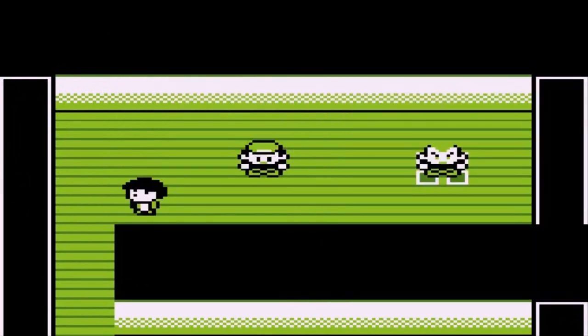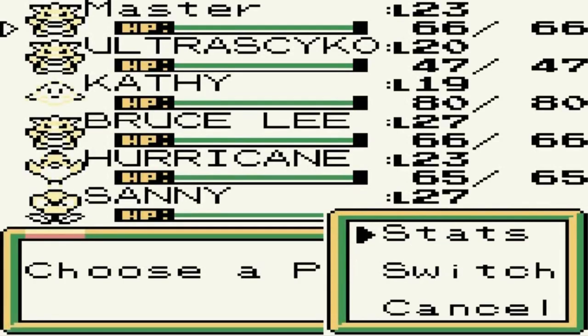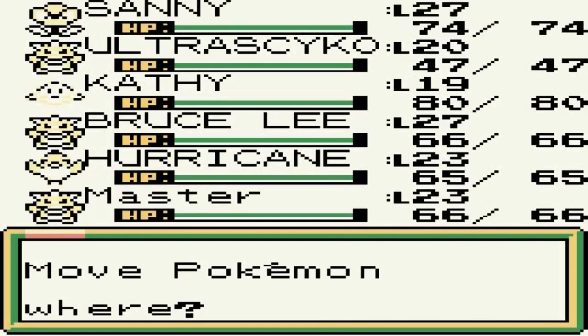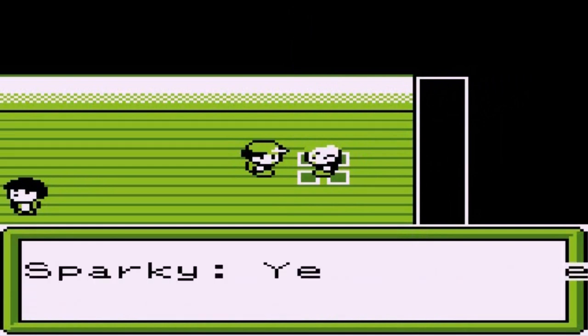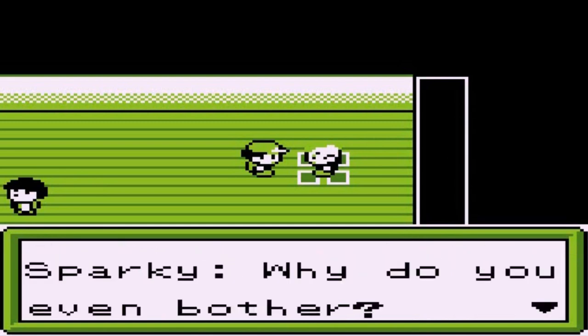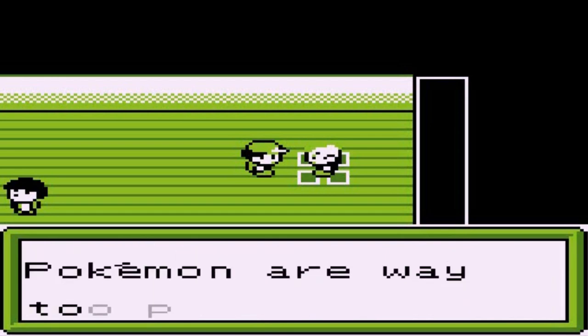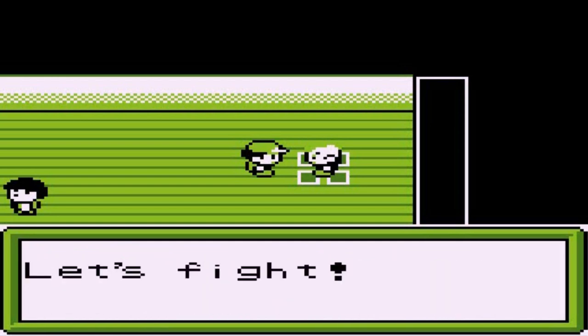Before fighting the gym leader, I need to buy some paralysis heals because this looks like one of those battles. Back in the gym — apparently you can buy a cake of beer here, so I bought some. Pokemon healed up. Starting with Sunny herself. Draven asks if Sparky is the gym leader — Sparky says yes. 'My Electric Pokemon are way too powerful for anyone, especially you.' 'I'll see about that — let's fight!'